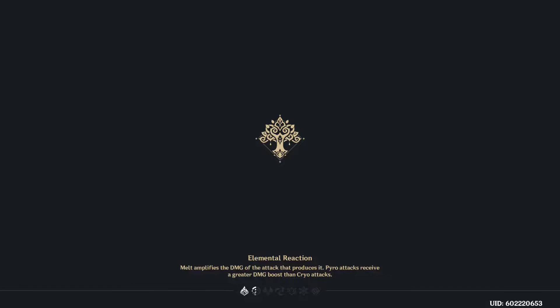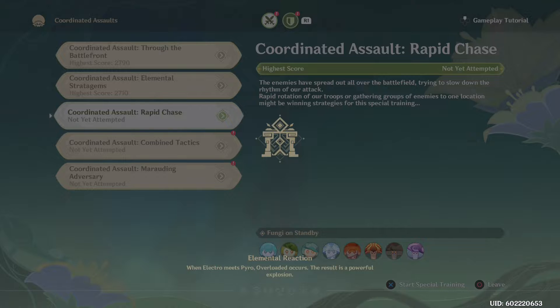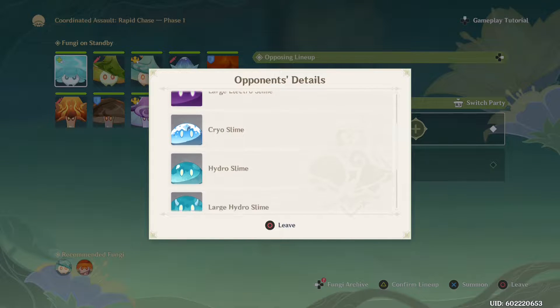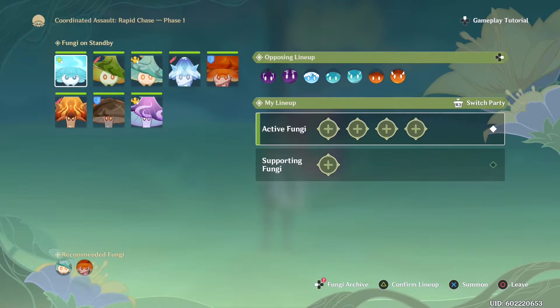I've decided to skip collecting rewards for now and move right on to the third Coordinated Assault: Rapid Chase. 'The enemies have spread out all over the battlefield, trying to slow down the rhythm of our attack. Rapid rotation of troops or gathering groups of enemies to one location might be winning strategies.' Starting now — the recommended types are Pyro, Cryo, and Hydro. I'll go with Bongo Bongo, Crasher Basher, and confirm the lineup.